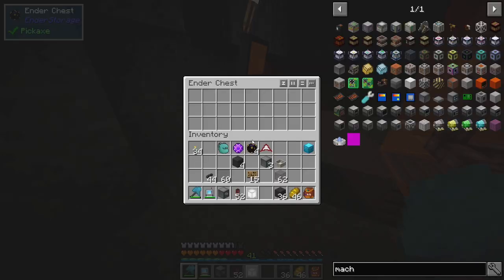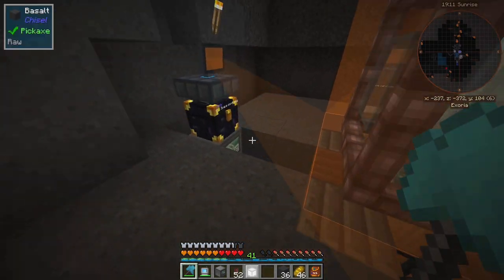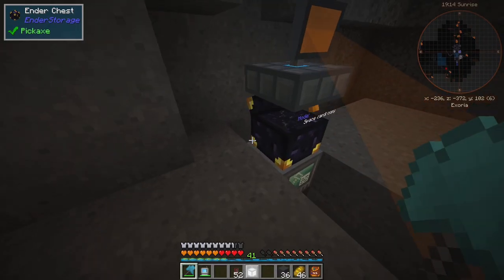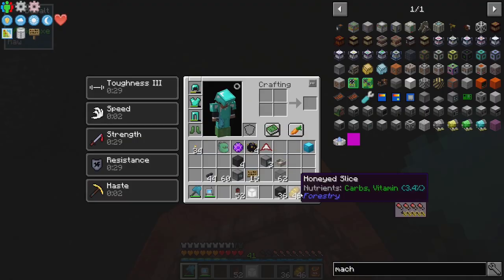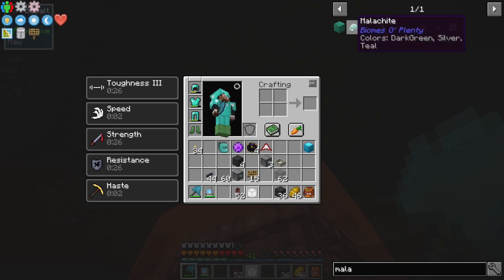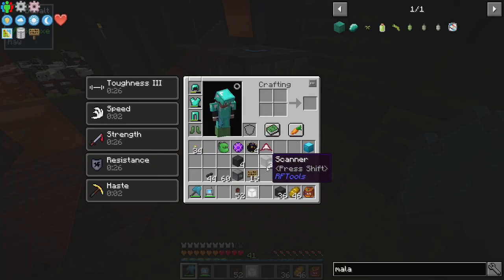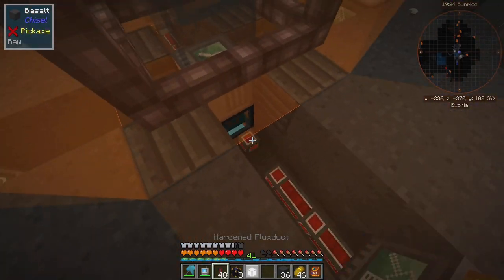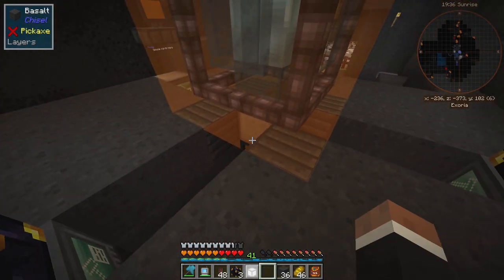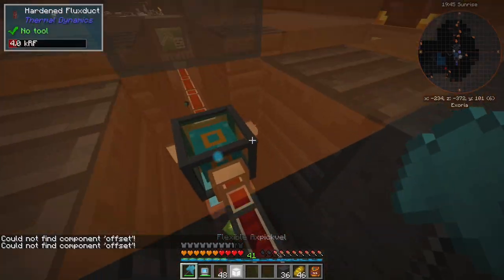The ender chest is needed because I'm gonna have an open crate up there that also accepts items. So we're gonna have crafters attached to the ender chest that put all of the required items in. It's gonna also have the malachite, and there's gonna be an ender chest up there that can pull the malachites and stuff. Builder — give you some power. Now you're done, right? Yeah, then I'm gonna remove you.